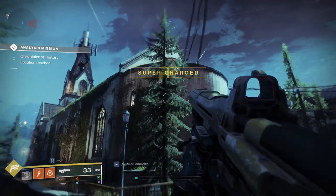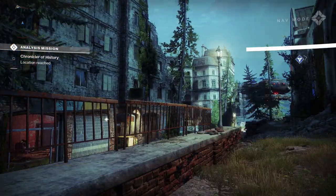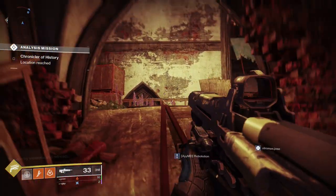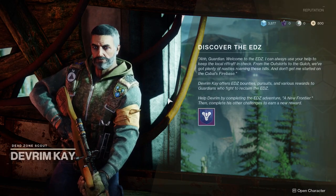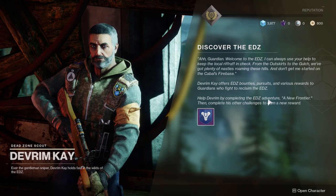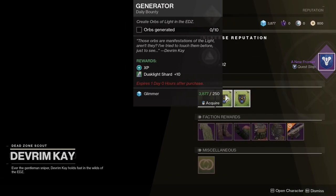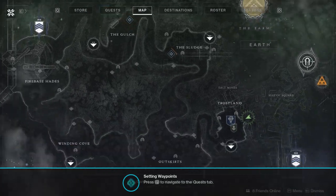Looks like it may be inside this church. Oh yeah — that's how I see it, I gotcha. I remember this entrance — let's get up here. Can I just double jump? Yes. A new quest: help Devrim by completing the EDZ adventure 'A New Frontier', then complete his other challenges to earn more rewards. That keeps happening — bounties, faction rewards, setting waypoints. Public event starts in three minutes.